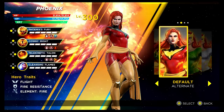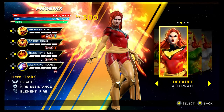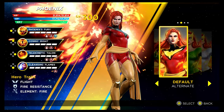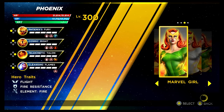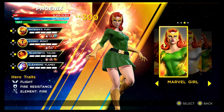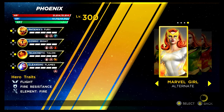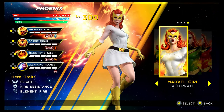We have Phoenix — Jean Grey — up next. This costume pairs perfectly with the Phoenix Force ISO equipped. It's unlocked via the Rise of the Phoenix Gauntlet — it's the final one, the level 180 stage. Then we have the Marvel Girl costume — I wasn't sure about it but I actually really like it, unlocked via the Shield Depot. I think I actually prefer the recolouring here — the one in white looks really nice, certainly very different.